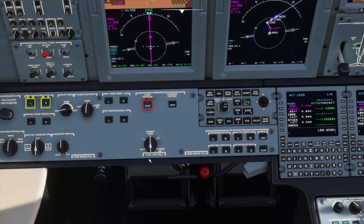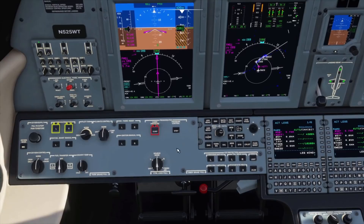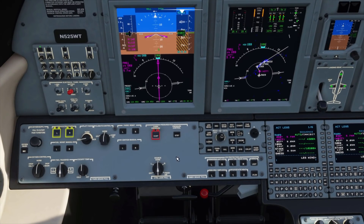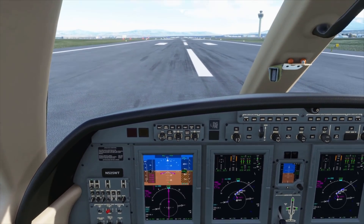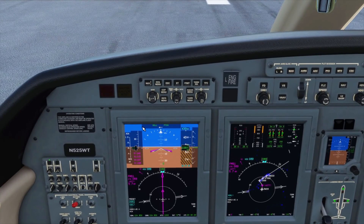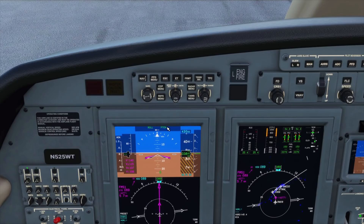The air source switch is now defaulted to normal — you would never really turn it off when you shut down the plane, so having it set to normal as the default is more accurate to the real plane. Next we have improvements to the FMA, particularly with the altitude hold modes. The plane will now differentiate between holding a pressure altitude, a preselector altitude, or a constraint altitude.